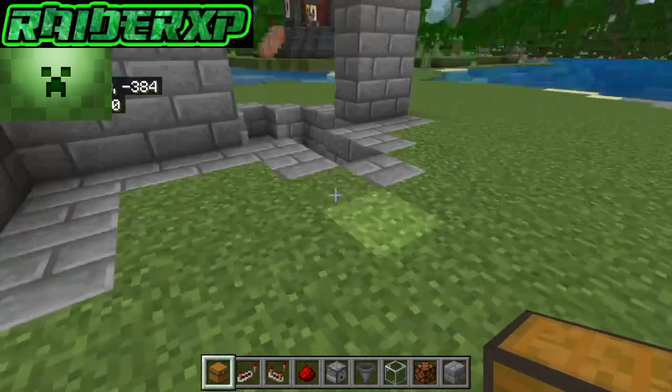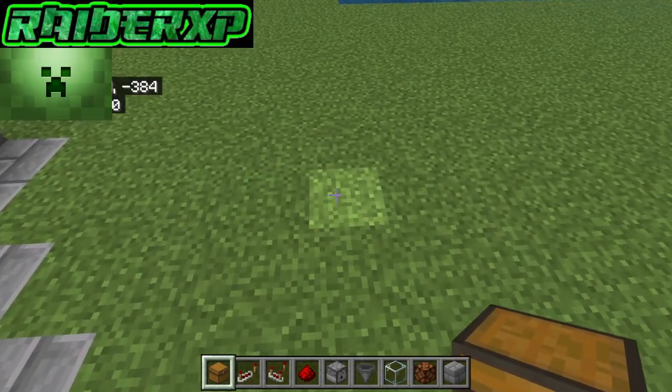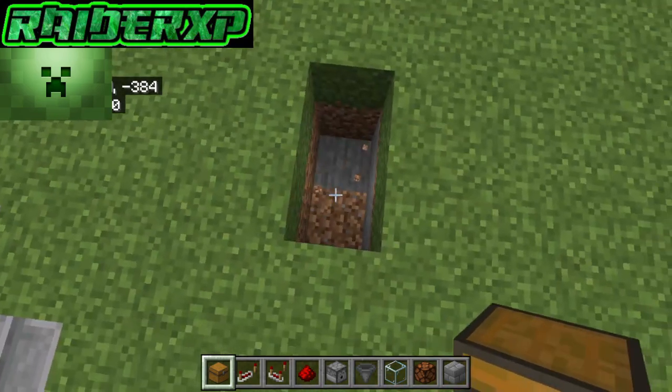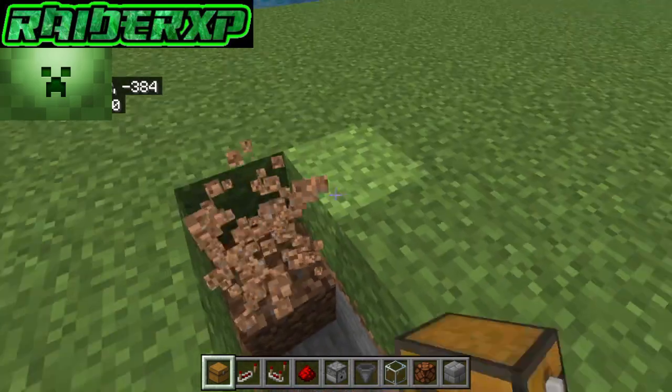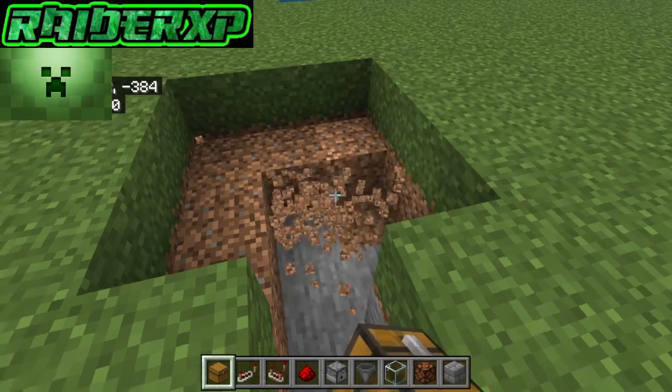The first thing we're going to want to do — I've already dug out a little pre-section here but we're going to do this from scratch. So the first thing we want to do is we're going to dig a hole that is one by two, two deep, and then take out one more block just like so. Now we're going to come behind that and we're going to dig out a three by three area here just like so.